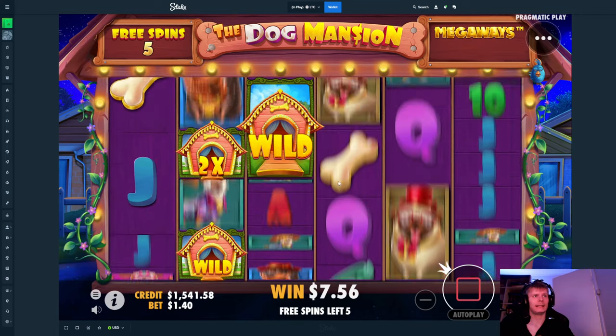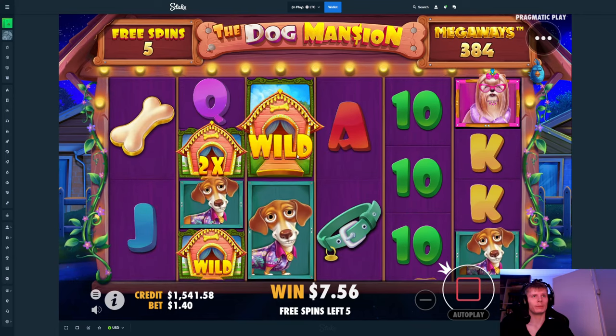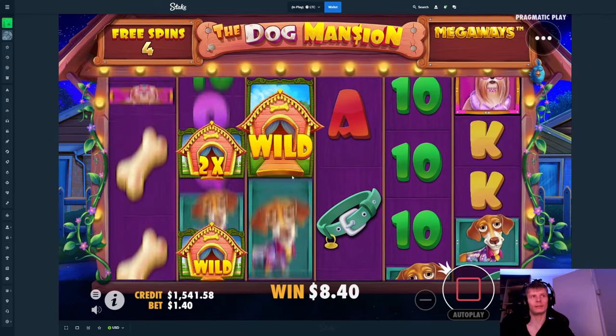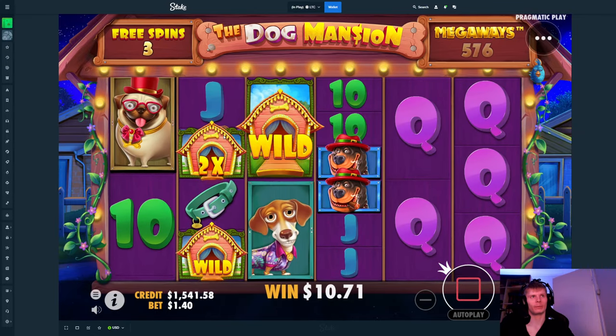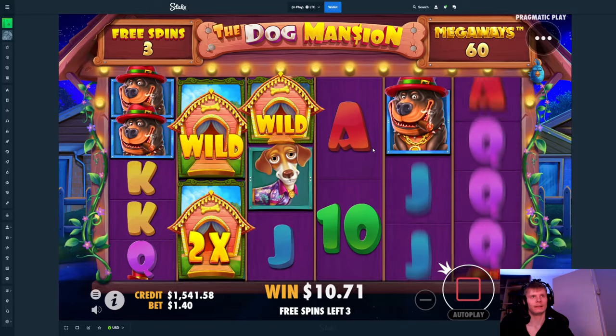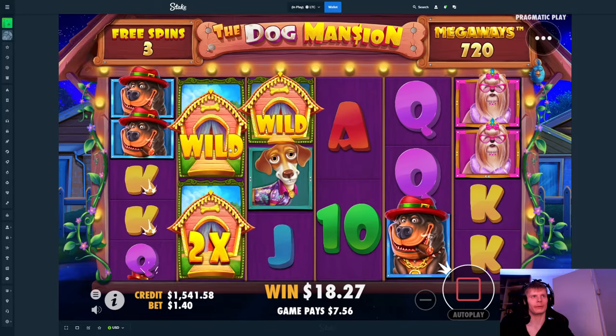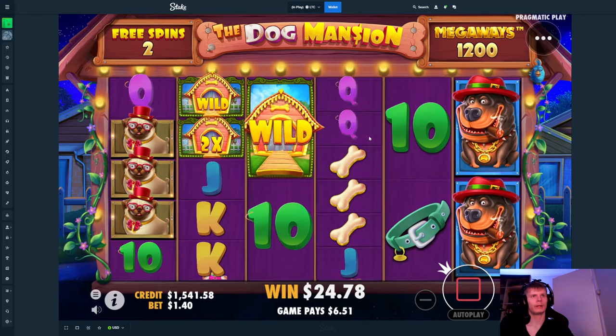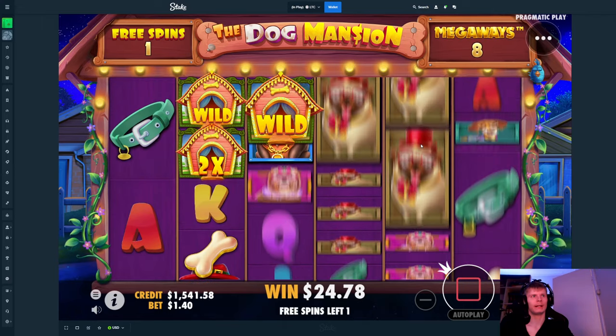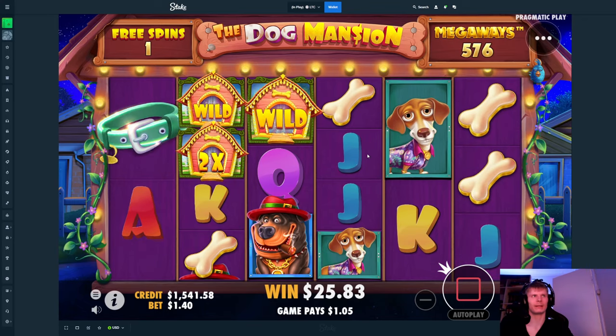I like seeing wilds and multis pop in, but when I have two wilds and one 2x it doesn't really help much. This is a 2x multi to all the wins, dropping a lot of the top symbol though. If we can get some more multis, one here one there, it could be something, but it doesn't look like it's gonna do it.